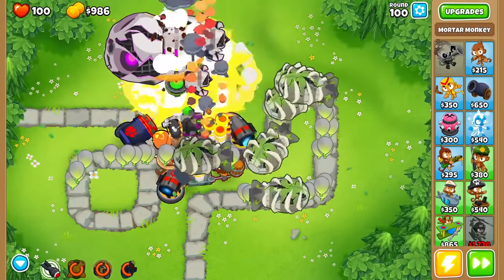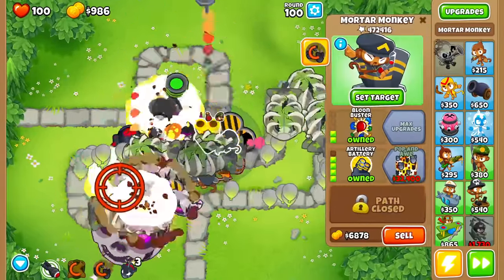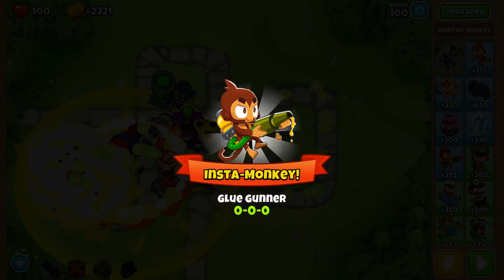Don't forget that micro is still probably important against the BAD Balloon here, no matter how strong you are with your mortars and everything. Micro for mortars is kind of part of the game, and we have a lot of them, so let's manage them and make sure we take these guys down with no problems at all. Hey, look at that — a 0-0-0 glue gunner. How fantastic.